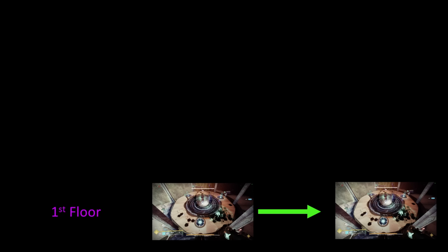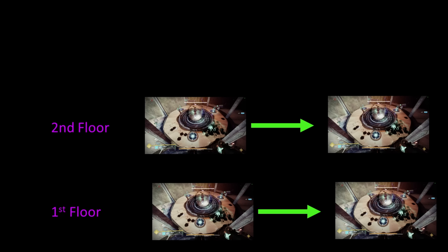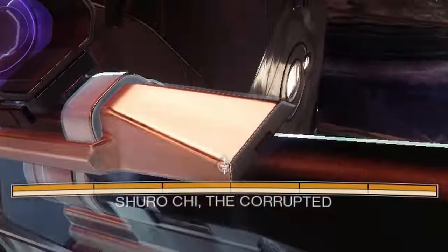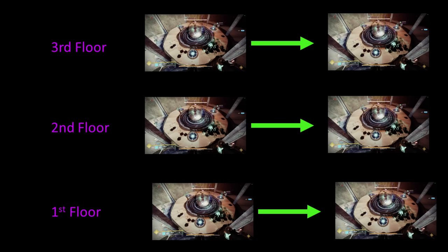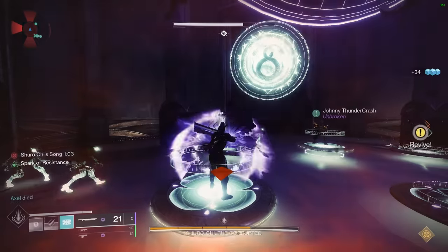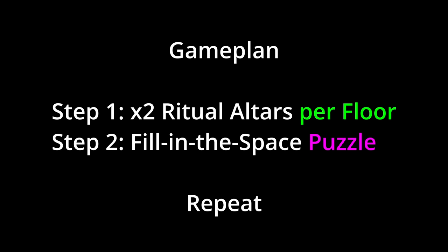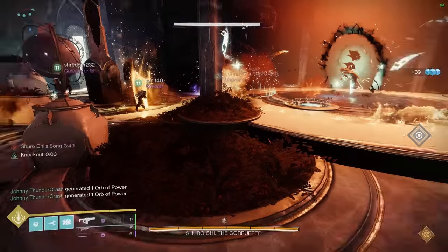Kill Shuro Chi. The rundown is: follow her to these ritual altars. There are a total of three floors and six altars for this encounter — two per floor. Damage her at each altar. She has six gated health bars corresponding perfectly with the six altars. Travel to each floor by completing a puzzle and jumping on teacups. The game plan is follow her and fight her at two altars per floor, do a puzzle, and repeat.